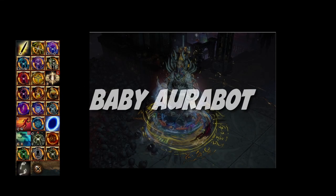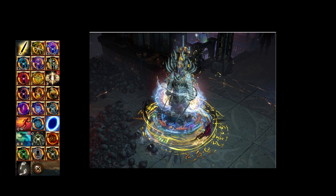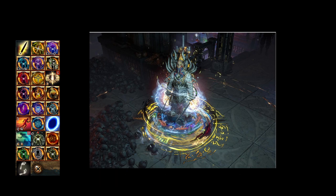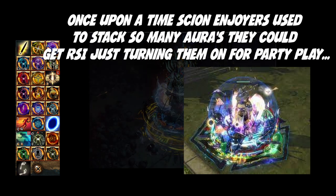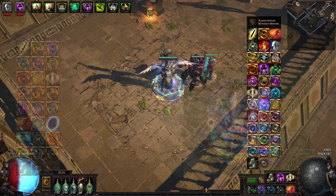Now the first of our bonus builds is the Baby Aura Bot, because we couldn't do a Scion list without mentioning it. This is something you can put together with a party over your two weeks in Scion League to gear up — it has pretty much a full unique build. If party play is your goal in Anomal League 5 then why not try it out. I will caveat: do not recommend you attempt to league start this — we recommend you transition into it if you are going to party play.